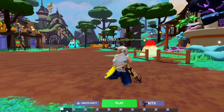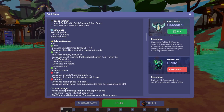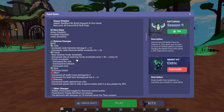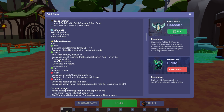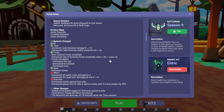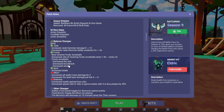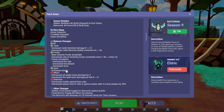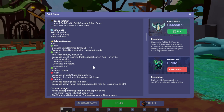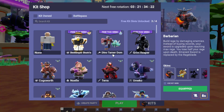If we check the patch notes and scroll down to the balance changes, you can see the Frosty kit now receives frosty snowballs at a decreased rate — changed from every 1.8 seconds to every 3 seconds. Frosty snowballs also received decreased fire rate, decreased knockback, and decreased slowness. So it looks like they're updating Christmas kits inside of the game.